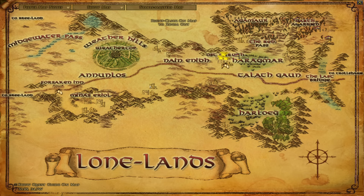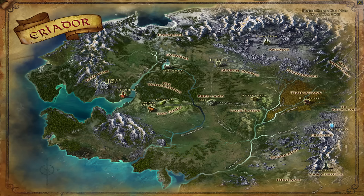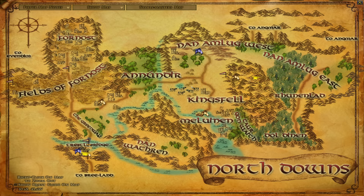The Lone-lands has Garth Agarwen, which is a non-scalable instance at level 32 — unlike a lot of other Eriador instances you cannot scale it. Some of the Garth Agarwen quests for that three and six-man instance are technically level 35 quests but involve level 32 content. The next zone is the North Downs, which is level 24 to 30 — all book quests here are level 30. North Downs has two instances: Fornost, which has four wings and unlocks at level 25 plus, and Stoneheight — added with the Enedwaith update — which is a level 65 plus instance technically located in North Downs.